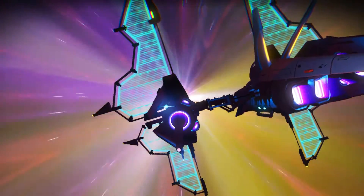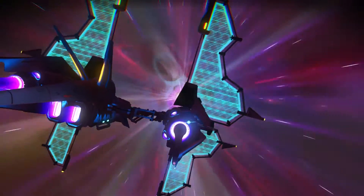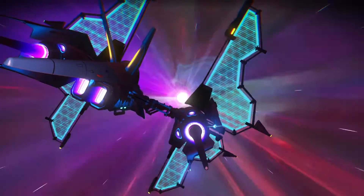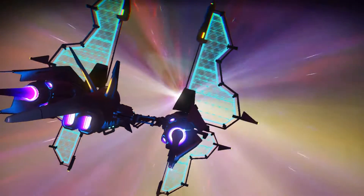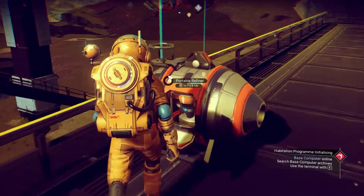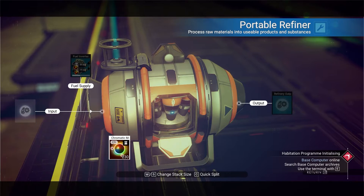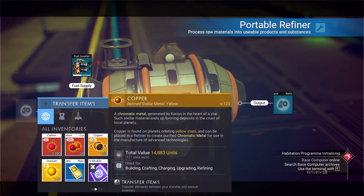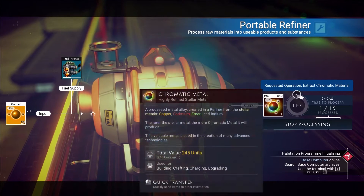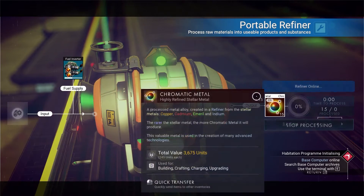Welcome to the second episode of No Man's Sky. Where we left off was Virula's computer, for which you need formatted metal. You need to refine copper for that — get enough copper, make a refiner, put in some fuel, input copper, and process it. The resulting product will be chromatic metal, which you need for the base computer.